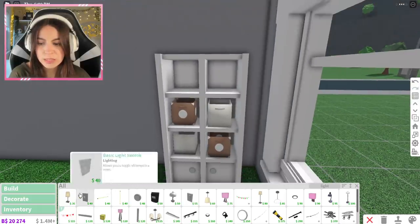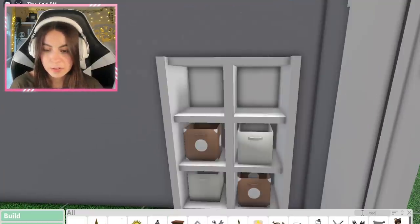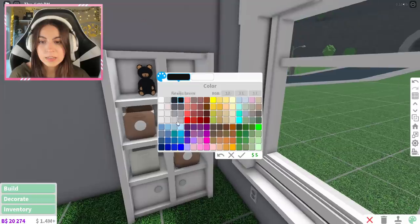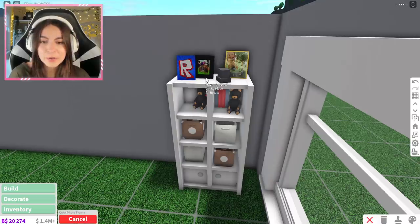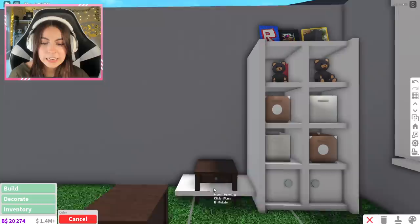Then I have shoes and a teddy bear. Bloxburg doesn't have shoes, but they do have teddy bears. It's like a panda bear, but for this case it's going to be an actual teddy bear that I'll color dark gray. It looks pretty cute like this. I think my plaques look amazing for my nightstand right now.